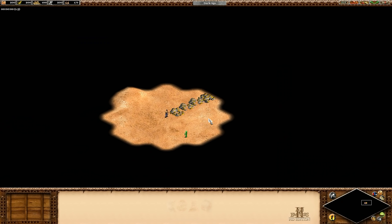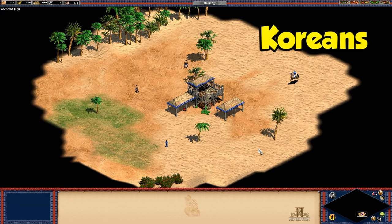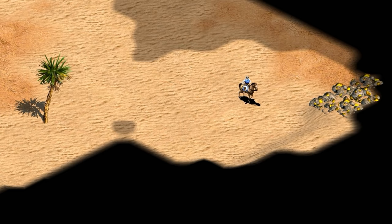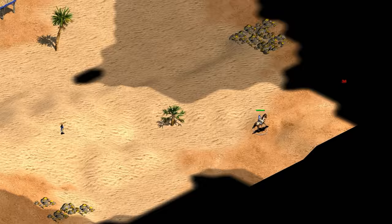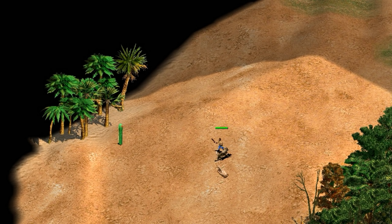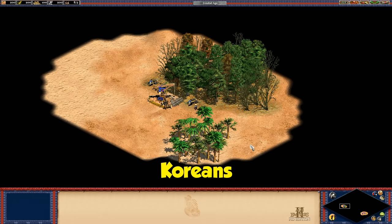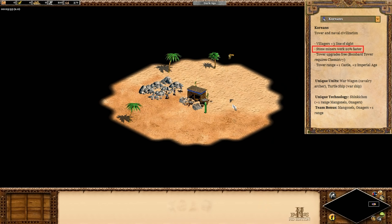The first civilization bonus is that their villagers have plus three line of sight, going from a radius of four tiles up to seven. Just to visualize that in a real game context, Korean villagers gain a lot more sight right at the start, becoming just as good if not better at scouting your starting area than the normal scout. The downside is that unless you're looking for missing sheep, you probably won't be scouting much with villagers who walk slowly and have way more value as resource collectors. In terms of early warning for lumberjacks, it gives you about the line of sight as having town watch.